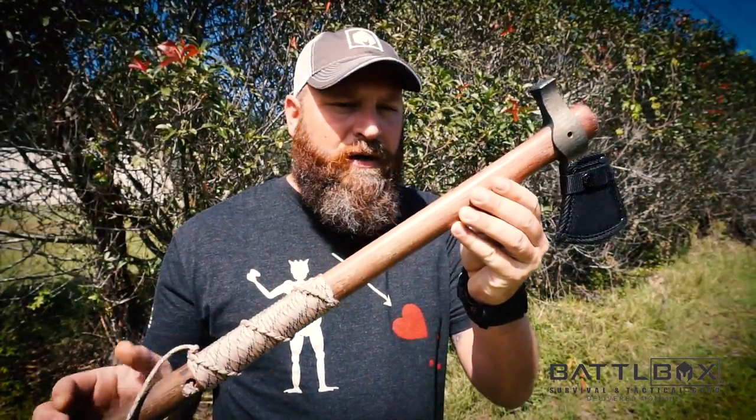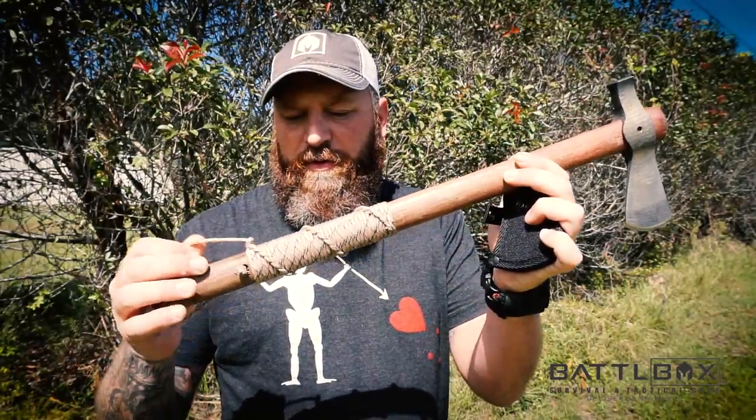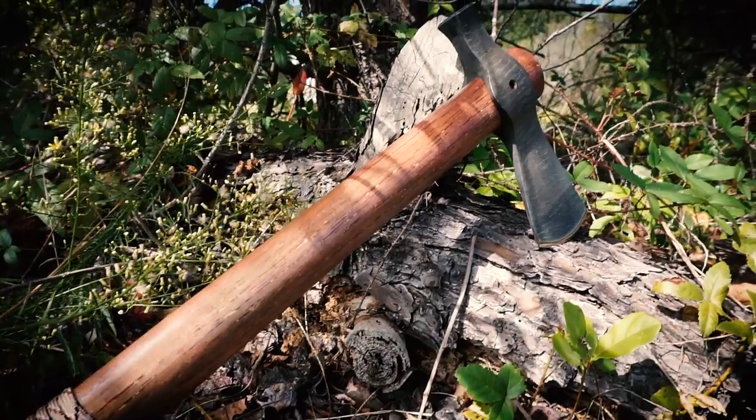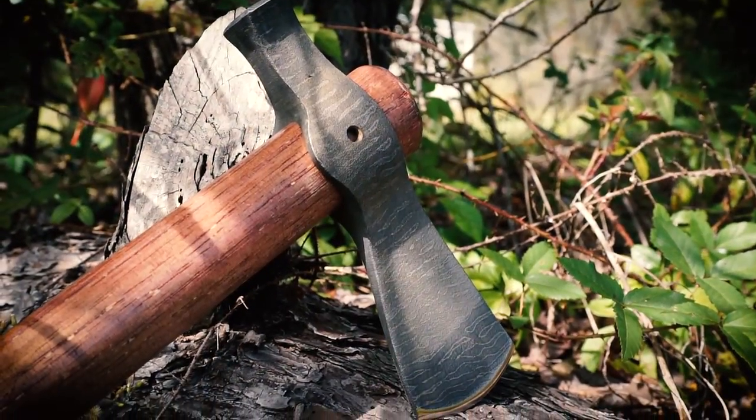What's up internet! I just wanted to let you guys in on a contest we're running here at Battle Box. Mission 20's Battle Box theme was shelter building and tinder collection. We've got this really nice tomahawk — or hatchet, I call it our tomahawk — from Sly Fox Handmade. It's beautiful, with a paracord wrap here on the handle.